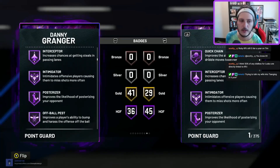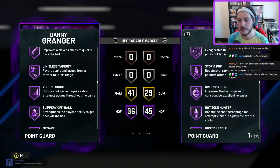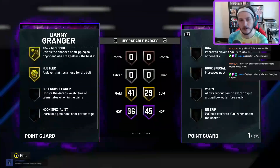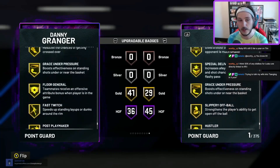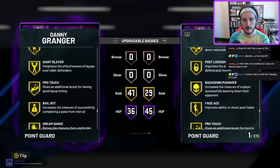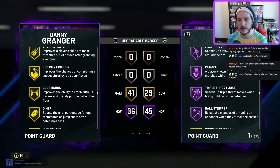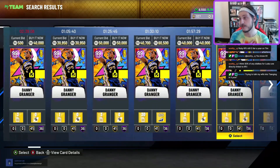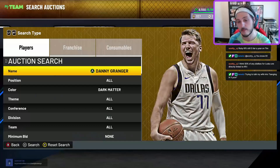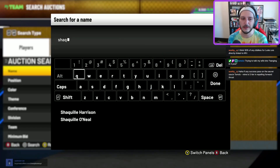Number two: my starting point guard, Danny Granger. Six-foot-nine, 228, lights-out jump shot with Base 29 on very quick, clamps, everything you need. This card comes straight elite out of the box — he has three badges he doesn't have, none of which are important. All of his HOF badges are elite. He is, in my opinion, the best point guard you can buy for under 100k, period.